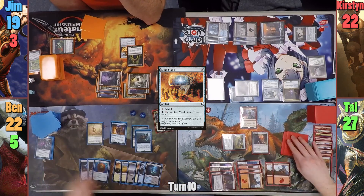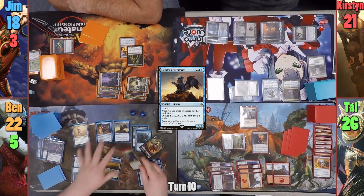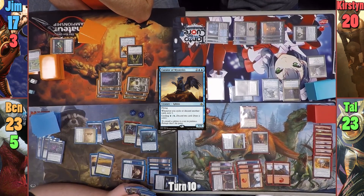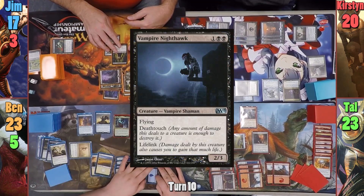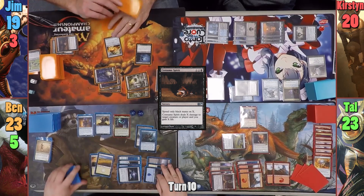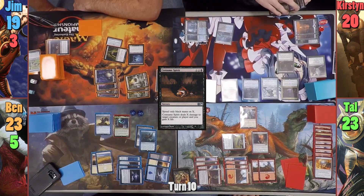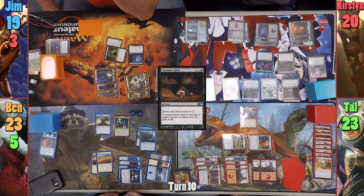Ben loses one from Arena and draws for turn. In his main phase, he casts Curator of Mysteries, which deals one to all of Ben's opponents as it comes in since it's also a Zombie now. Ben then recasts Varina, dealing one to all of his opponents again with the Servant trigger. Moving to combat, the Servant goes at Tal, and Ben draws one, gains one life, and has to discard one — which lets him scry one thanks to the Curator. Tal takes two and Ben passes. Jim draws and casts Vampire Nighthawk. He then casts Consume the Spirit to deal two to the Wayward Servant and gains two life. Moving to combat, he swings the Gatekeeper at Ben, who blocks with his Vizier clone of the Balustrated Spy. Jim passes. Kirsten recasts her commander, Etrata. She pays one to activate her Lich and steals Ben's Loyal Subordinate. At end of her first main phase, Tal taps the Staff to kill the zombie, so she doesn't get the combat trigger.